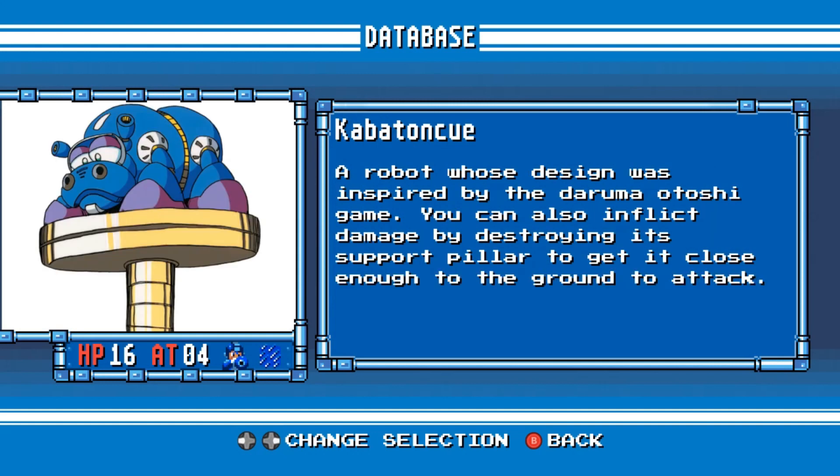Kabatonkyu. A robot whose design was inspired by the Daruma Otoshi game. You can also inflict damage by destroying its support pillow to get it close enough to the ground to attack.